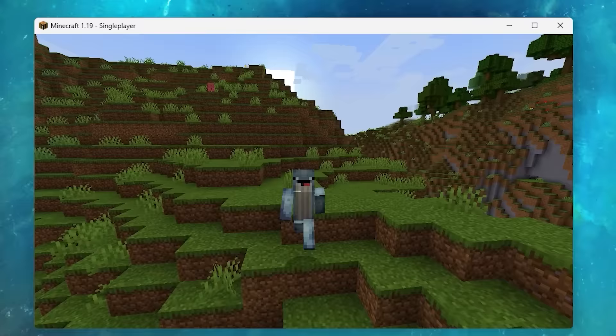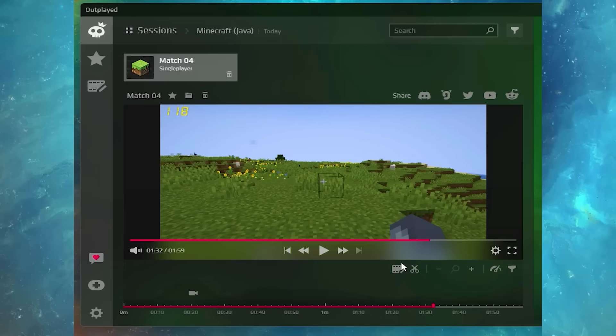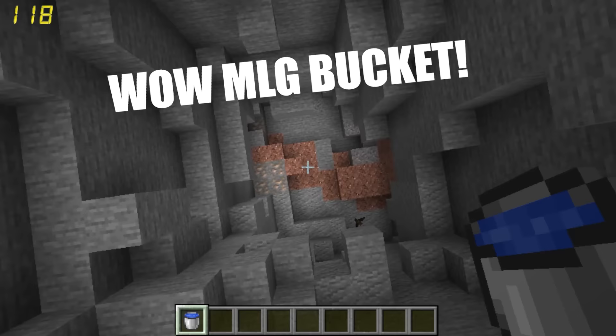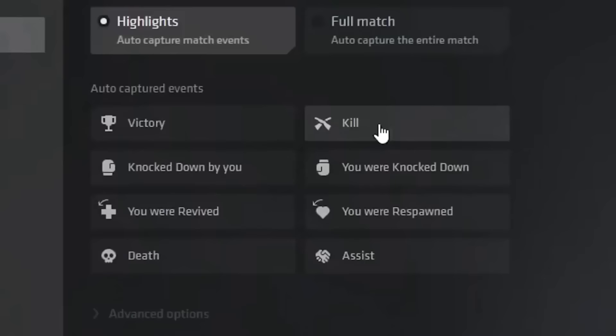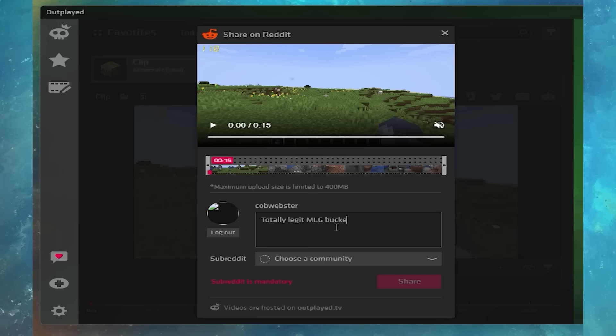Wait, you guys are still manually recording everything? Rest in peace your hard drive. With Outplayed you can just play and it will record the action automatically, saving you time and storage space. What happens if you got an ace and it wasn't recorded? It gives you peace of mind that nothing important was missed. Whatever is important to you — could be kills, deaths, assists, and all of the above — will come from the timeline ready for you to immediately trim down.